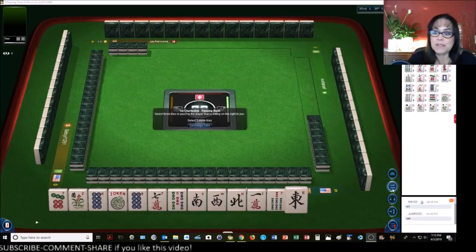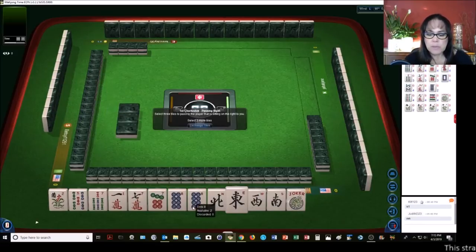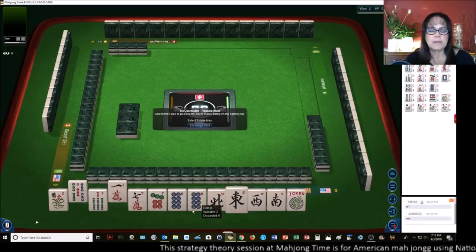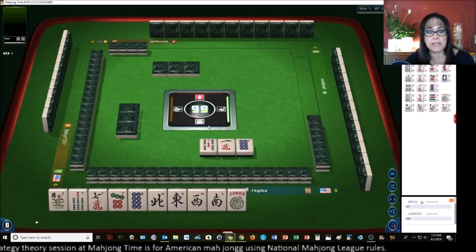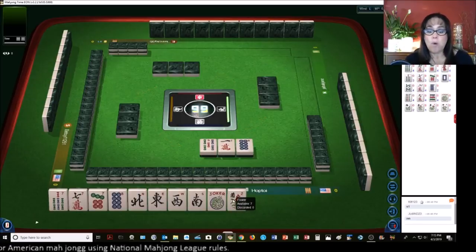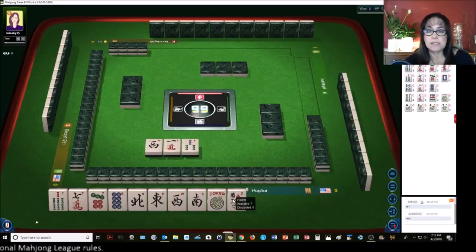Let's see what we can do with these tiles. We have news and a pair of eights — news with a pair of eights. We do have all the sevens. There's no news with like numbers unless it's a pair hand, and we have a joker. Let's break up the eight. Maybe we can sacrifice that joker for a pair hand. Let's just see what transpires. We could always fall back to the news concealed hand.